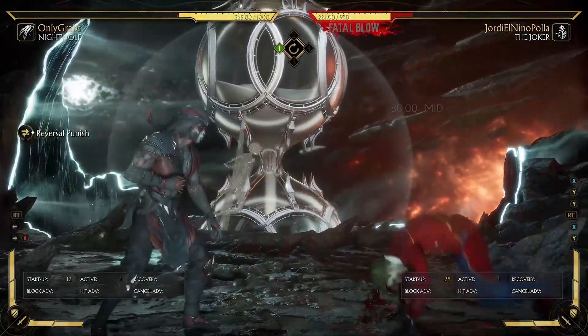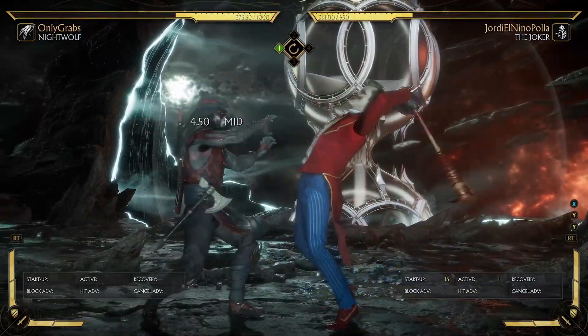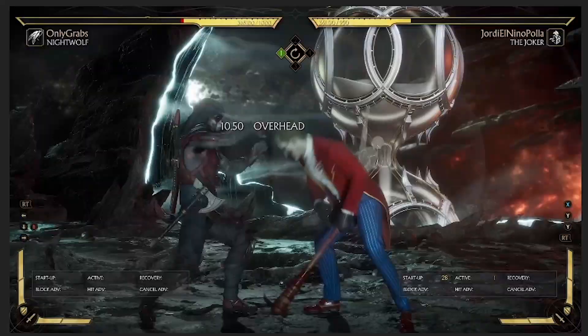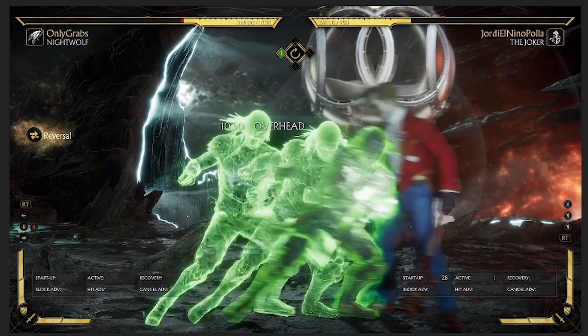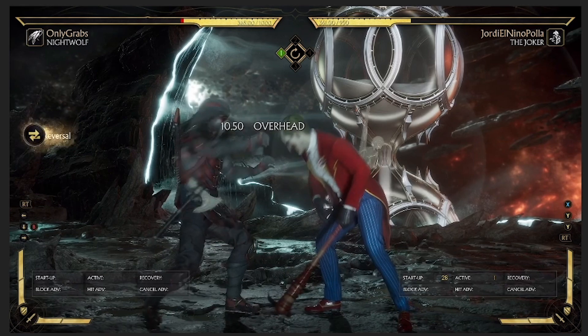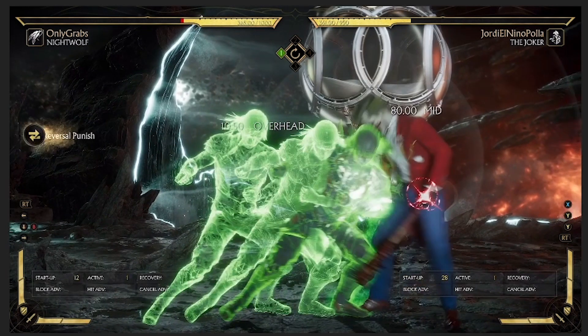It's because reversal specials act as if they are one frame faster, but they're not actually visually faster. So if it's a startup 12, assume it's actually gonna hit on the 11th frame. Let me count this slowly: movement starts — 1, 2, 3, 4, 5, 6, 7, 8, 9, 10, 11, 12. So it's not that the move is actually 11 frames visually — it's still 12 frames. But we consider it to hit one frame earlier, as if it's an 11-frame startup. It acts like an 11-frame normal.